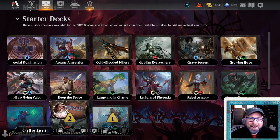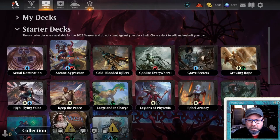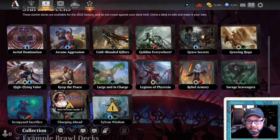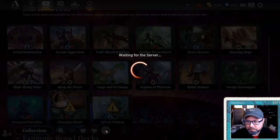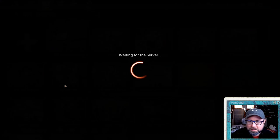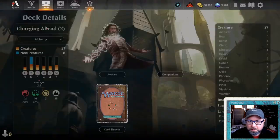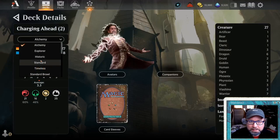Mostly on Arena. Today we're going to make a budget deck using one of the starter decks. First thing you do: go to Decks, twirl up My Decks, go to Starter Decks, pick your starter deck. We're going to try this Charging Ahead deck. It has two non-format cards because it's Alchemy, but that's okay. We're going to clone that and switch it from Alchemy to Standard.